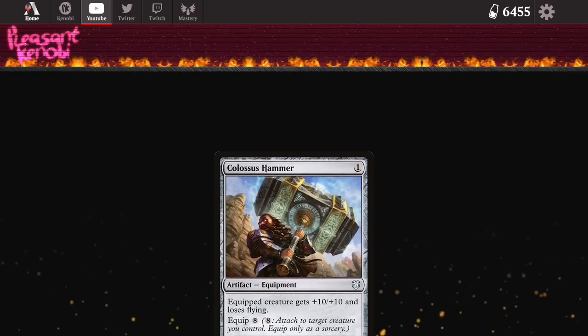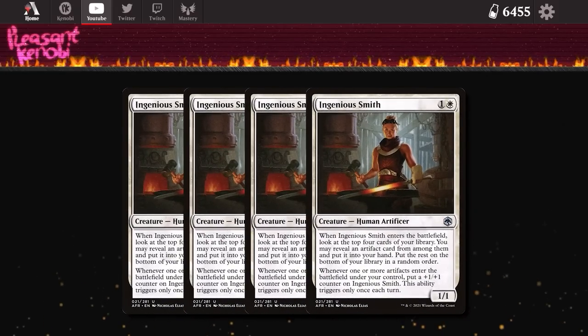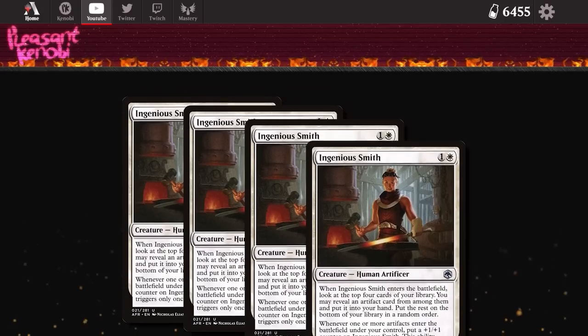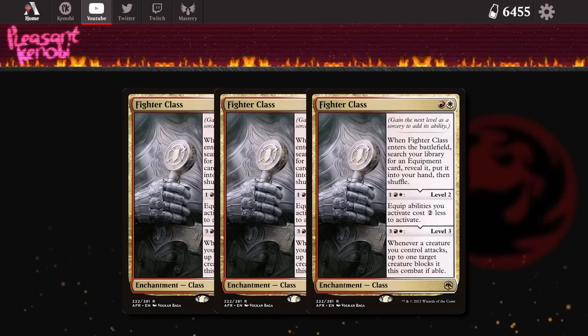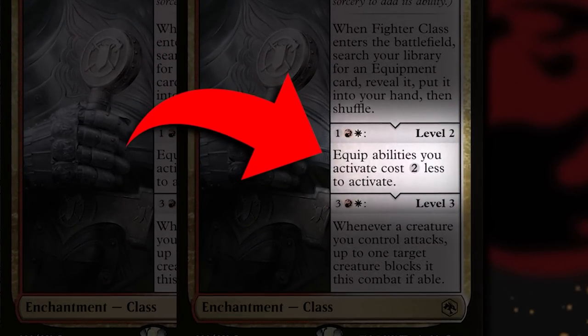In order to find Colossus Hammer, we have a few options. We're playing four copies of Ingenious Smith, which allows you to look four cards deep into your deck and grab an artifact — that can be any number of our creatures, plus the Colossus Hammer itself, plus other tech. And then we have Fighter Class, three copies, which is the reason we're splashing red. Fighter Class costs two mana to let you search for an equipment card and put it into your hand. The second level, three mana, reduces the equip cost of equipment by two.